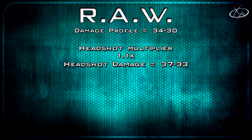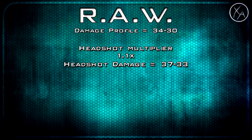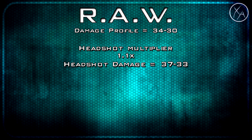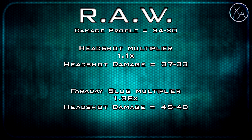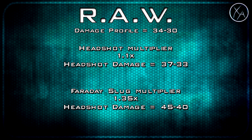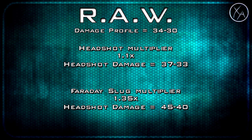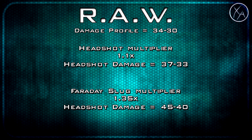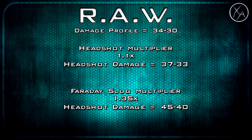One interesting thing to note: if you're playing Tactical Team Deathmatch within its standard three shot kill range, the RAW will kill in just one headshot. As for Faraday Slug, this gives us a standard 1.35 times multiplier which takes our headshot damage profile up to 45/40. It's still going to be a three shot kill even if all shots are to the head in the normal three shot kill range, but in the four shot kill range if you mix in one headshot you will reduce the number of shots it takes to kill.